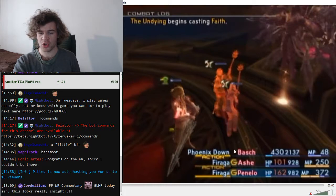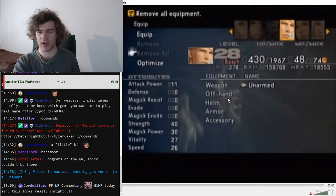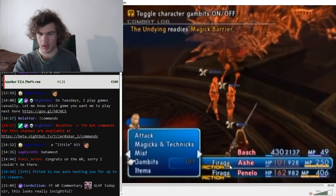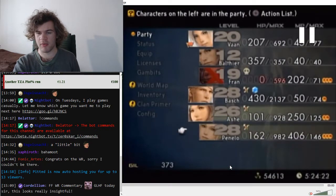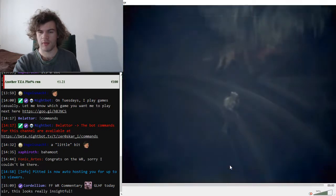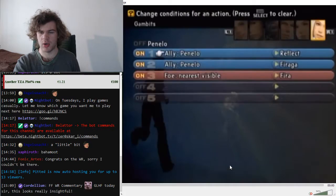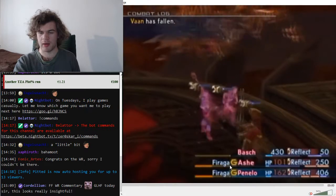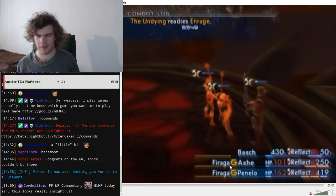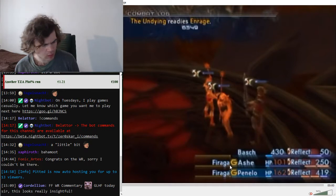Have everyone do Firagas until you see The Undying cast Magic Barrier. When you see that text, turn off gambits and wait for them to get untargeted, then bring out Vaan — The Undying will now use Ascension. Turn on Vaan's gambits, and Vaan will arrow himself to skip Ascension. As soon as Vaan dies, bring everyone back out, turn on Ash and Penelo's gambits, and you should kill The Undying before he does anything else.